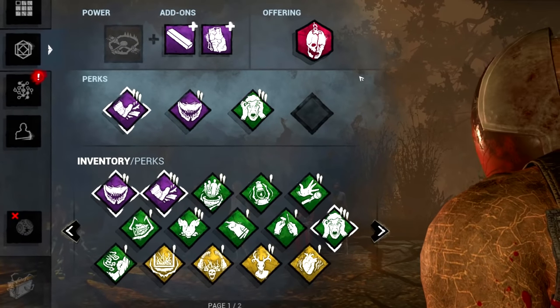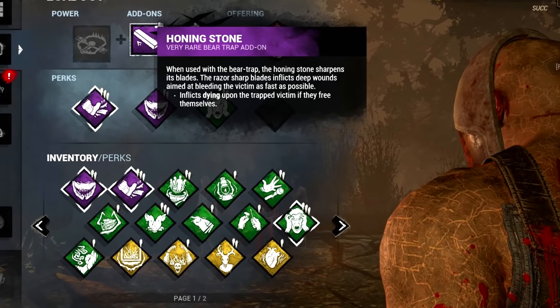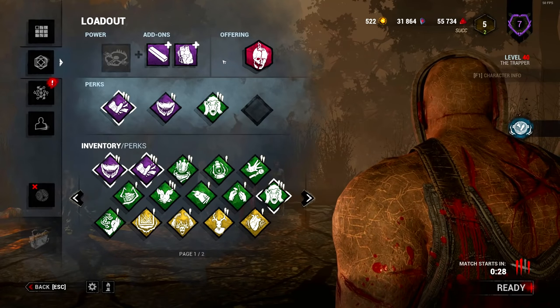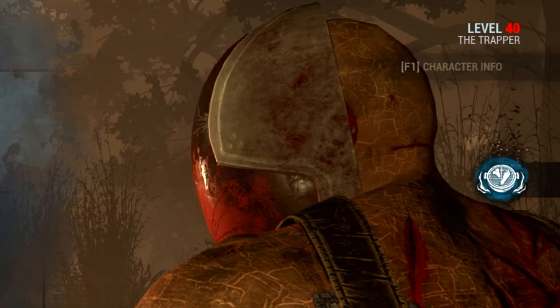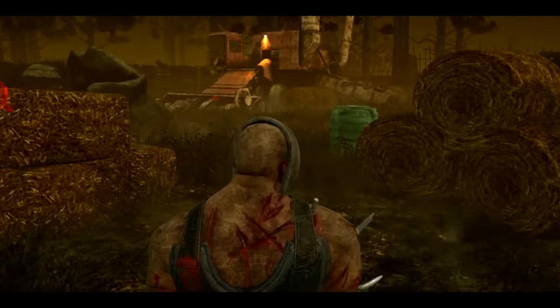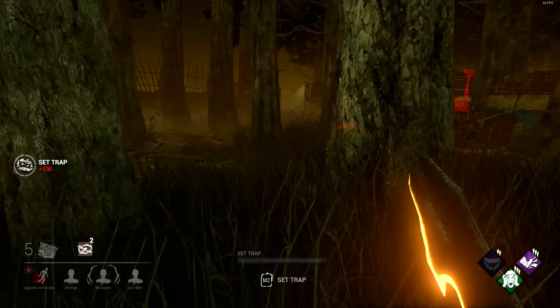That last game was decently toxic, but I wanted to switch things up. Putting on Honing Stone and Stitch Bag — for those unfamiliar, Honing Stone lets you completely down a survivor if they rescue themselves from the trap, and Stitch Bag gives a lot more freedom for trapping since survivors will likely deactivate instead of step in them. We've also got a Mori, so we're going full try-hard this round. Always trap the window — that's what we do.